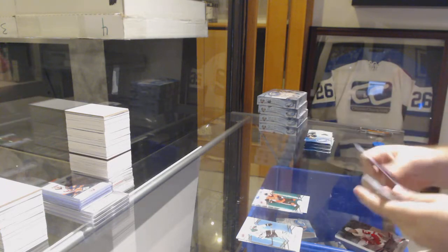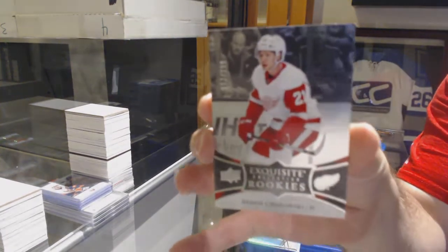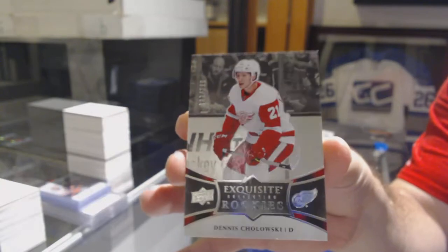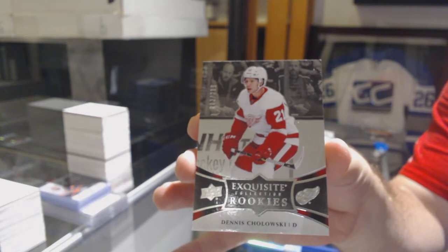Green for the Ottawa Senators of Shabbat. This team I said would do well. 299 exquisite rookie, Dennis Chalowski for the Red Wings.